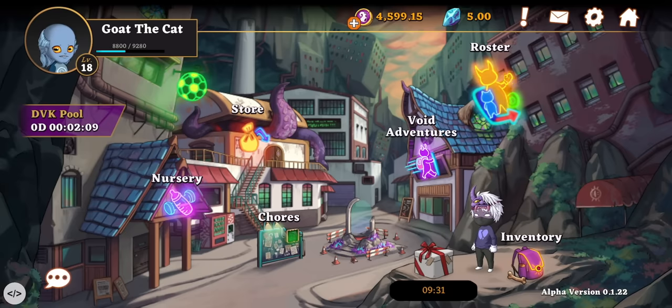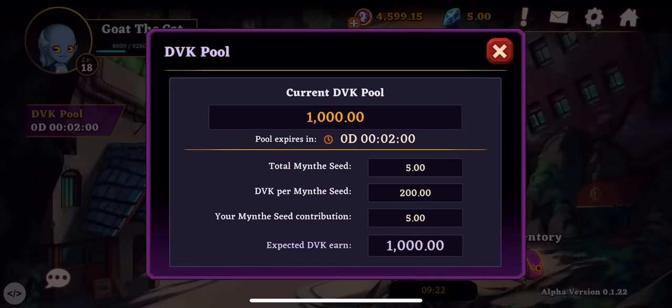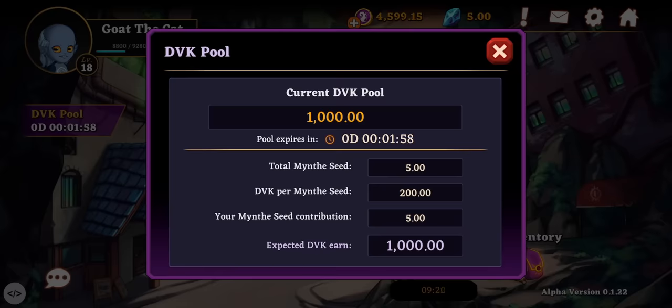From the main hub, players can see the next DVK Pool distribution countdown. The amount of DVK any player earns is proportional to their contribution to that pool. After a pool is distributed, the seed contribution resets.